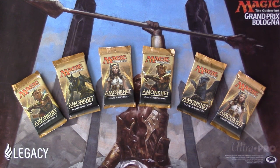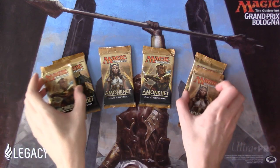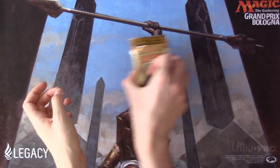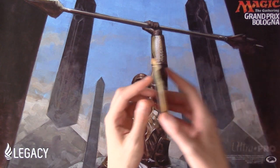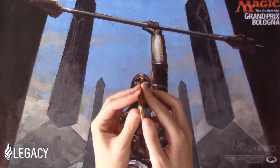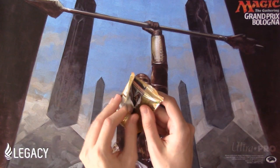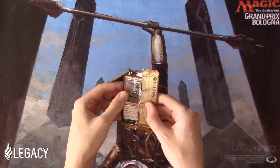Hello and welcome to another Magic sealed deck building exercise where we're taking a look at the latest set, which is Amonkhet. We're going to open six boosters and then build a 40-card sealed deck. I'll go over my thought process while I build it, but first we have to open them, so I'll go ahead and open the six packs and sort them by color.